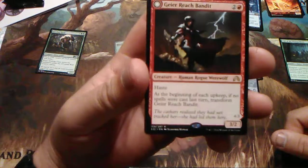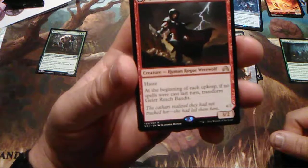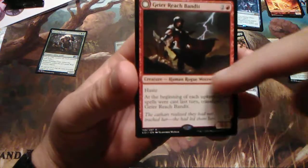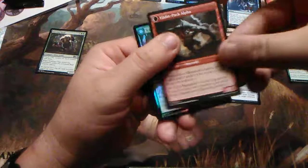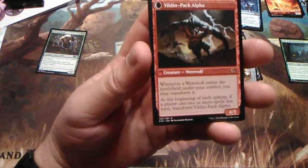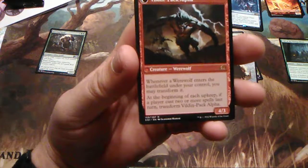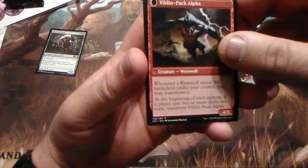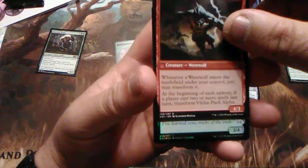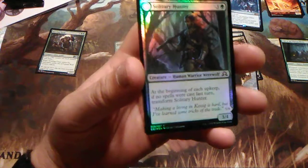Geier Reach Bandit — at the beginning of each upkeep, if no spells were cast last turn, transform. She goes from a 3/2 for three with haste to a 4/3. Whenever a werewolf enters the battlefield under your control, you may transform it — which is awesome, so it comes in pretty strong. At the beginning of each upkeep, if a player casts two or more spells that last turn, transform back into Geier Reach Bandit.